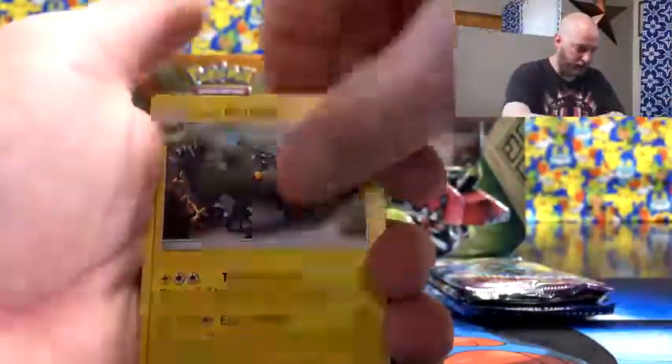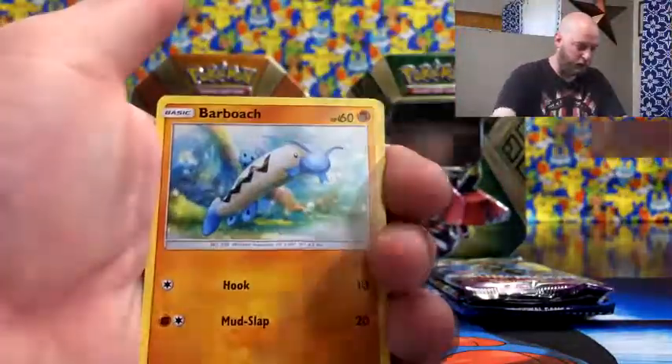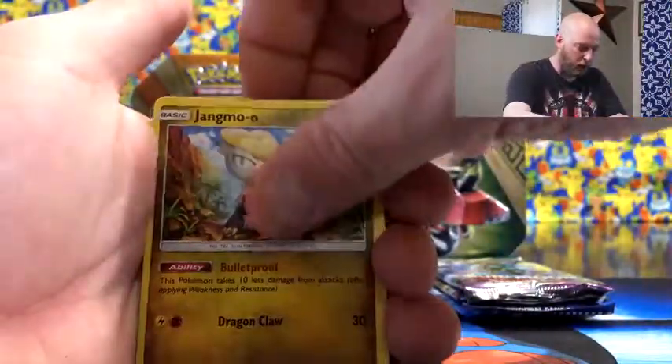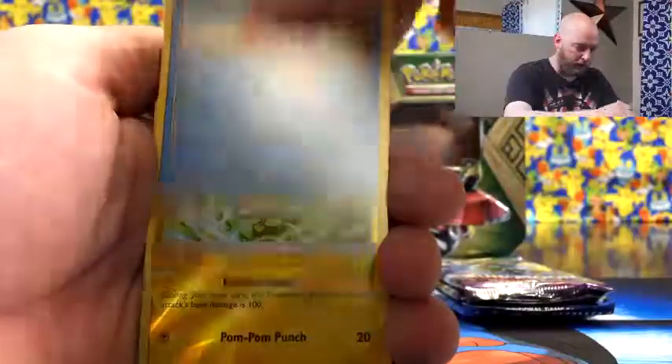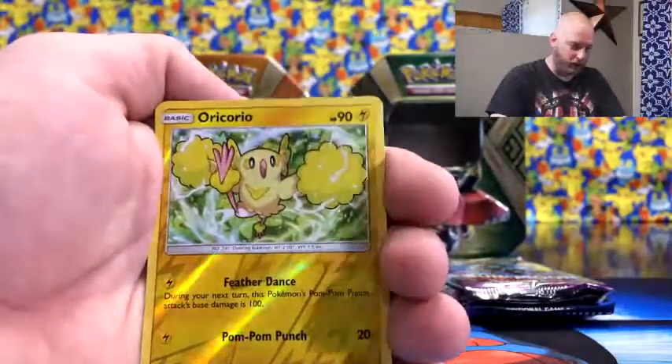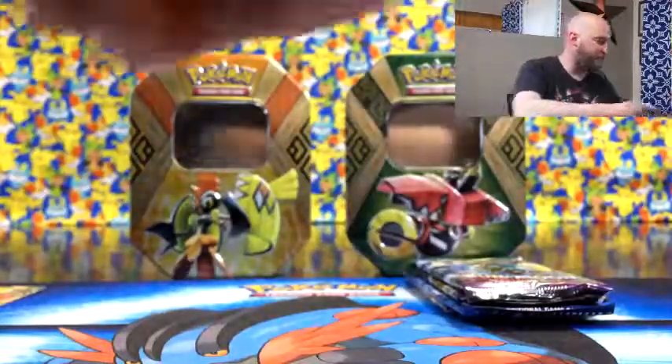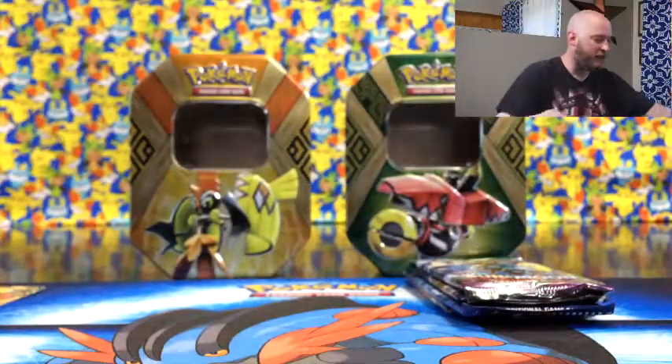Max Potion, Glott, Graveler, Sudowoodo, Barboach, Comfey, Shiinotic, Jangmo-o, Delibird, reverse Oricorio — they're everywhere — and then a Trevenant. Not much out of that one.